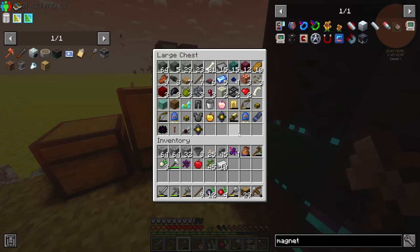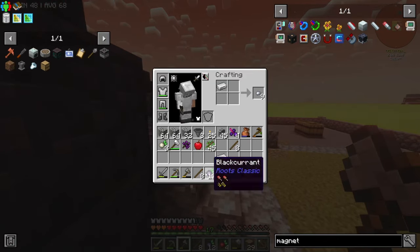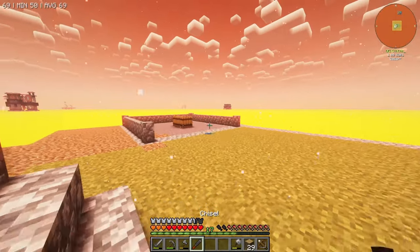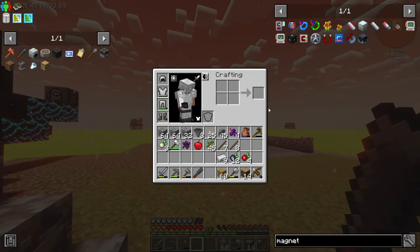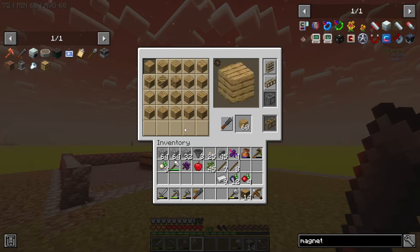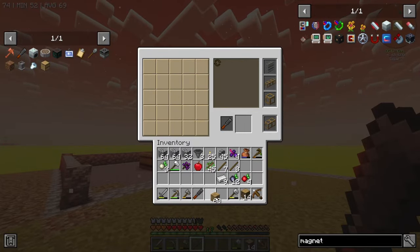I think I might just invest at least one iron in a chisel because it's worth it, right? We're going to get access to better building blocks and that just makes everything else better. So we get a bunch of planks, chuck them in here, and then we can make our stuff look nice. I think I'll go wavy — oak plank mosaic, they call it.